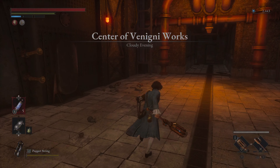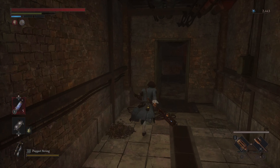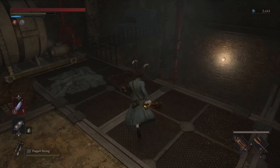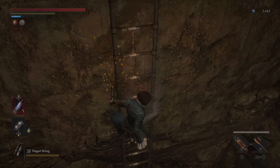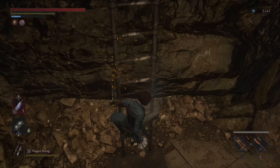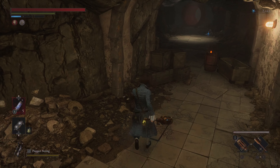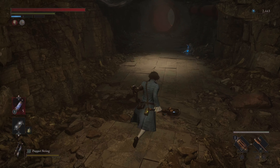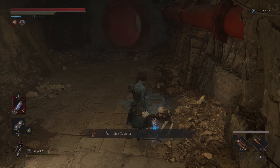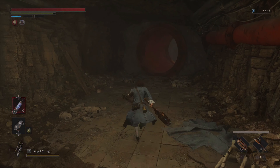We're still going to be going against some puppets at this point, so keeping the electric coil on. Be careful of those barrels — they do explode. If you walk into them they'll kind of blow up, so be wary.